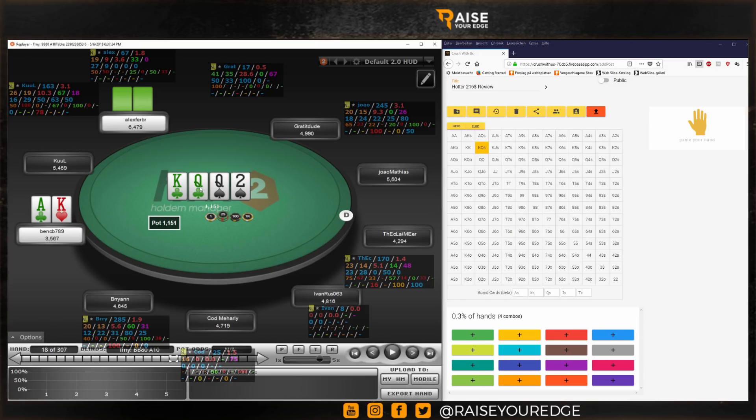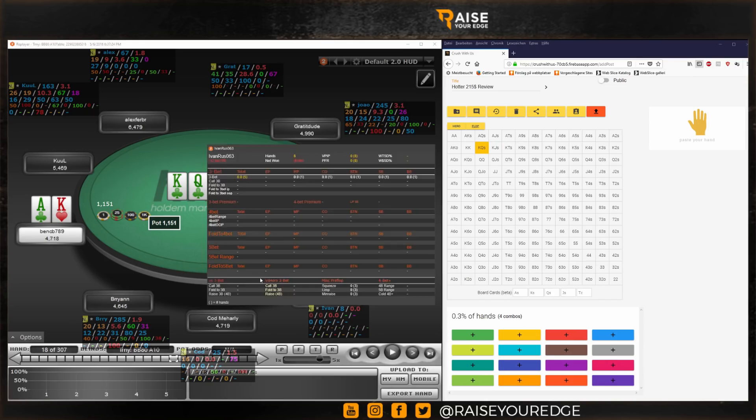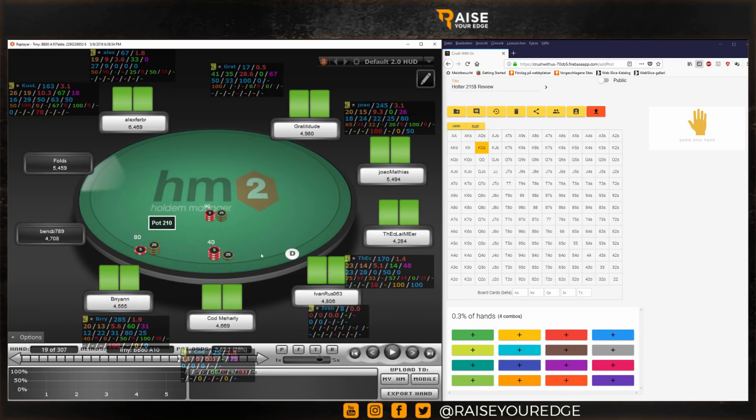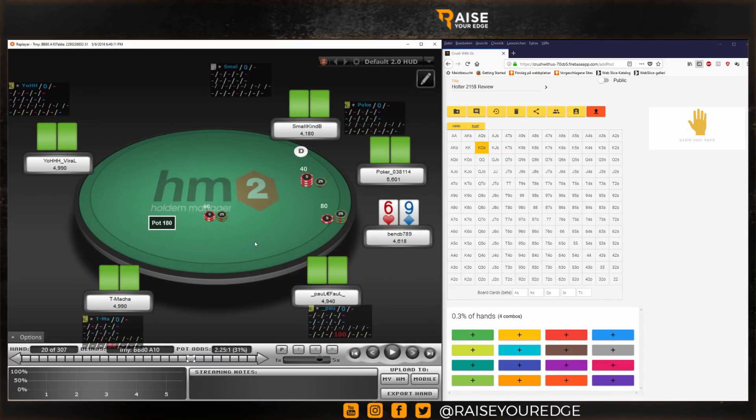We have an easy bet here on the flop — we block heavily the ace-queen combos. Yes, he can have some queen-jack, queen-10 suited combos, but our king is really strong. We bet very small, so we also get some value from ace-jacks and ace-tens that would just check back. On the river we have a very easy value bet. He can't really have good flush draws to bluff with, so we go ahead and bet ourselves, maybe getting a hero call from jacks, tens, nines putting us on a flush draw.